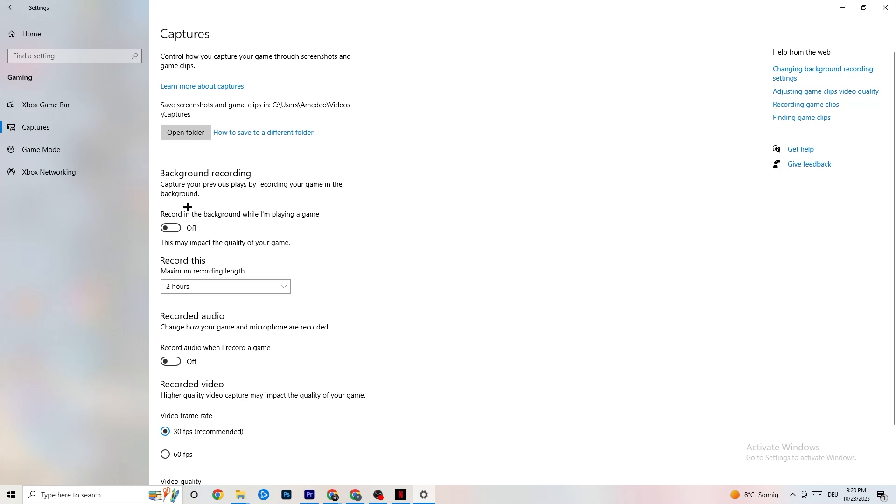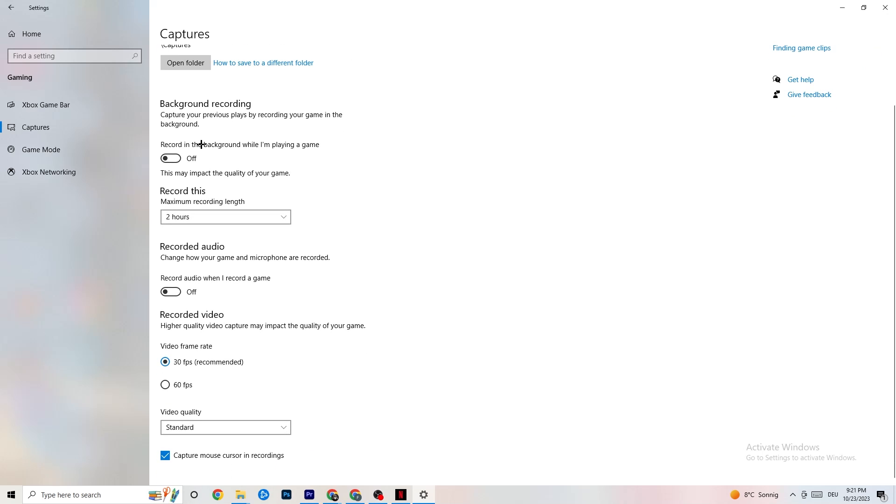Next, go to Captures. I want you to go to Background Recording and turn off 'Record in the background while I'm playing a game.' If this is on, no wonder you're having FPS drops, freezing, or stuttering — recording sucks a lot of performance, especially on low-end PCs, and will cause crashing, FPS drops, and stuttering. Also turn off audio recording. If you want to record, use another program like OBS — don't use Windows for that.